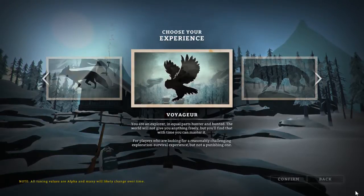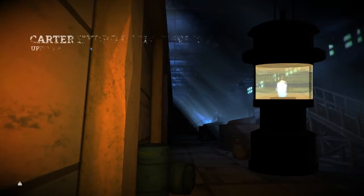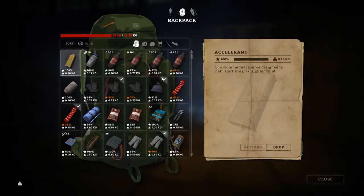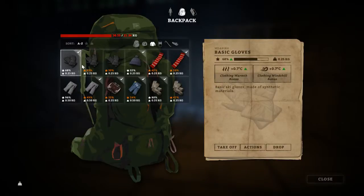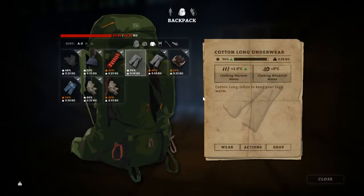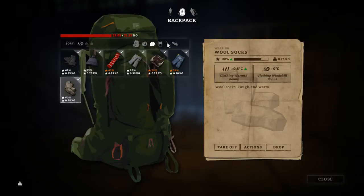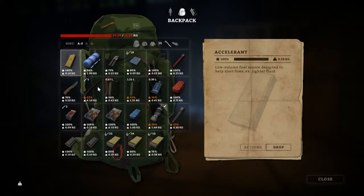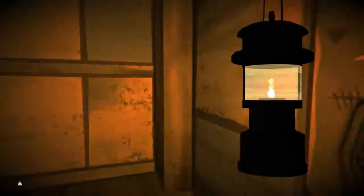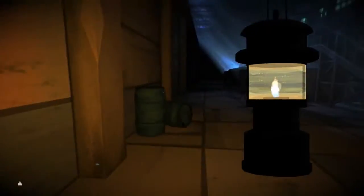Sandbox, new sandbox... actually, I'm just gonna resume here at Carter Hydro Dam. Where do I drop things? I had no idea how to manage my inventory the last time I played this game, but I do have a gun and a knife and some food — cool. Where am I? Have I explored down here yet? Well, let's find out.